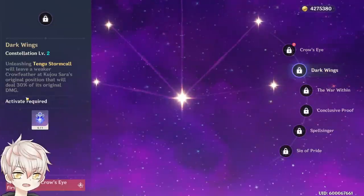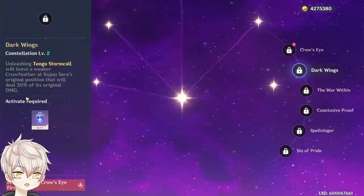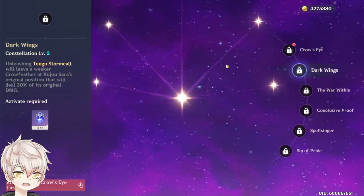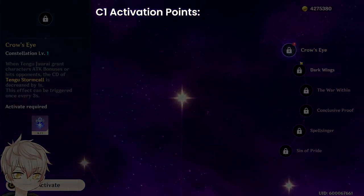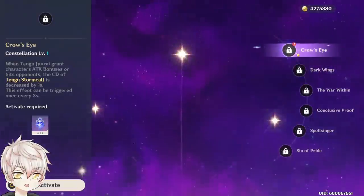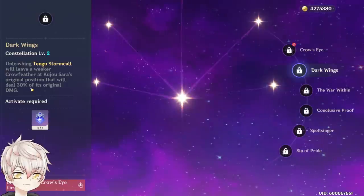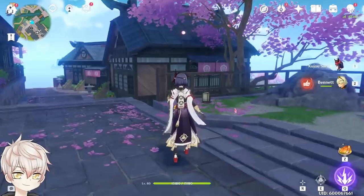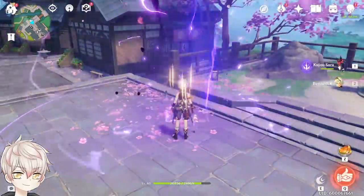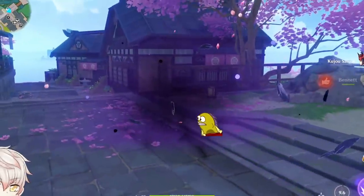Constellation 2 improves her clunkiness a lot by adding an additional crow feather on just activation of her skill — no charge shot required. No energy orbs will be generated on the mini crow feather however; the charge shot must be consumed for that. This also means C1 now has 3 activation points: on skill activation, on a crow feather charge shot, and on her burst. The usual C2 rotation looks like: press Sara's skill, swap to a party member, swap back in Sara and charge shot, swap back out to a party member, then swap back in for her burst.